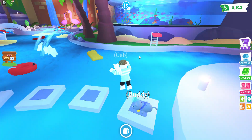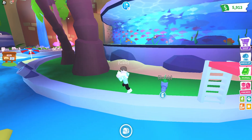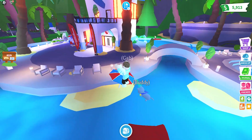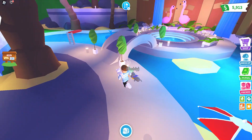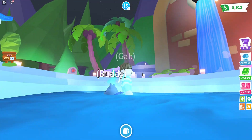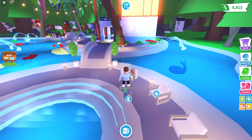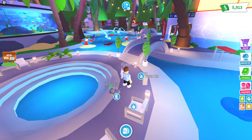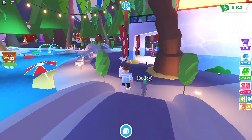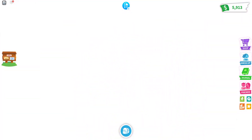There's an aquarium — fish everywhere! There's a bridge. There's a hotdog. Click to turn off and on. Let's go to the new pool party items.